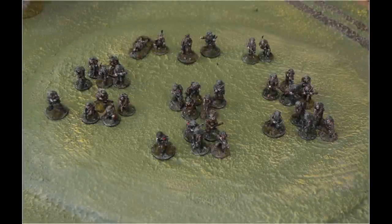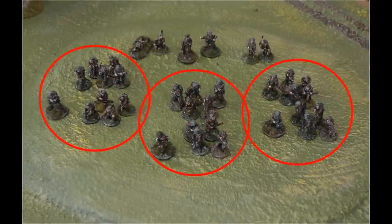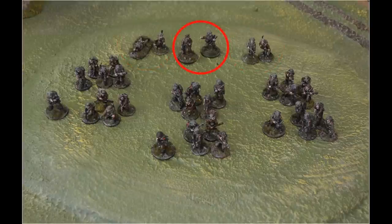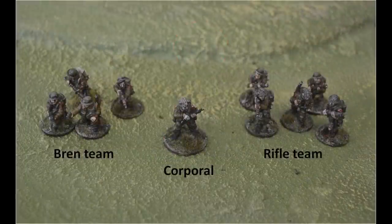Here we have a standard late war British platoon. It's got three sections of ten men, a two-inch mortar team and a PIAT team, and is commanded by a lieutenant and a platoon sergeant. Each section is commanded by a corporal and is made up of two teams: the Bren team and the rifle team.